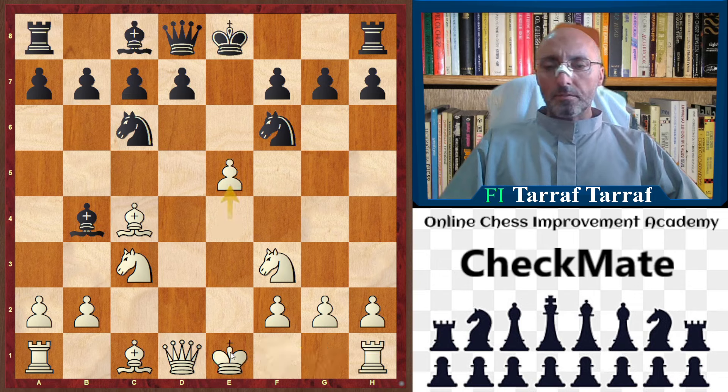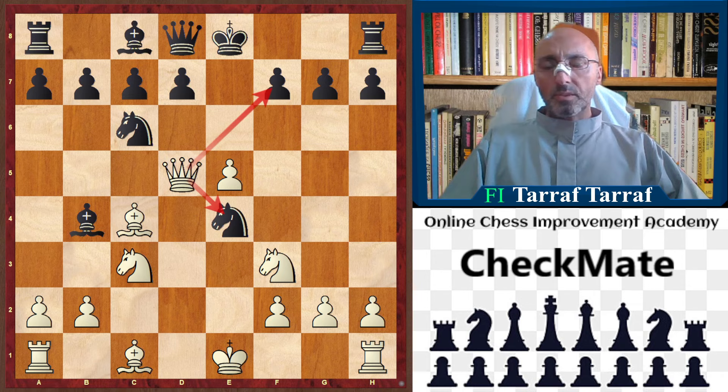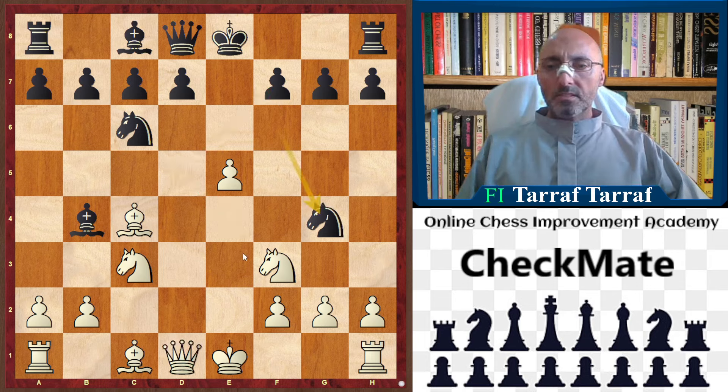Or we continue with e5. So after e5 there are many moves. Knight e4 is a blunder, because queen to d5, now attacking f7, threatening mate, and attacking the knight on e4. Or else, knight to g4 — also this is a blunder.